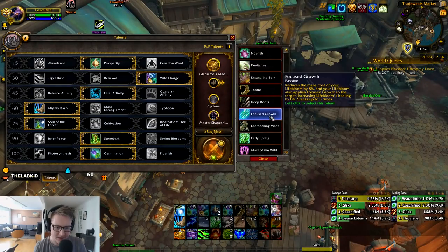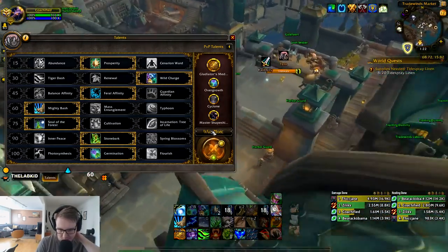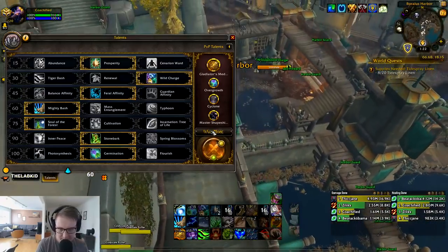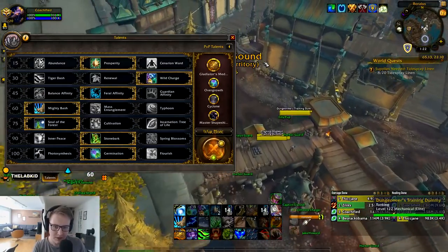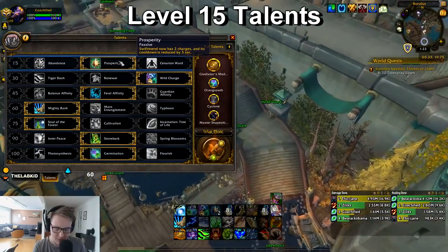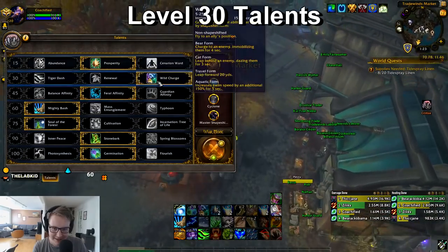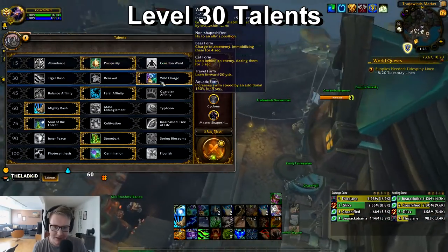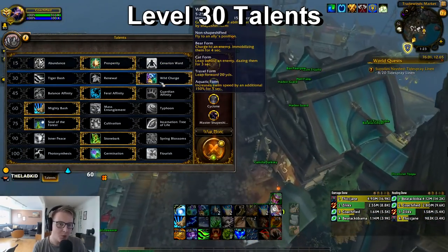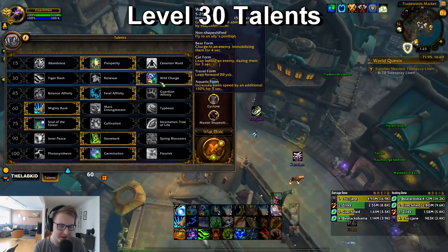This is the standard talents you'll go. I don't think it's worth talking about all of these talent trees — I'll only talk about the ones you change. You pretty much always play Prosperity, so I won't go too much into that. For PvP, this talent row — Tiger Dash, Renewal, and Wild Charge — you almost always go Wild Charge. In 2v2 I pretty much never spec out of this.